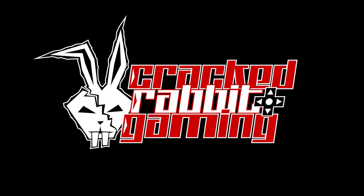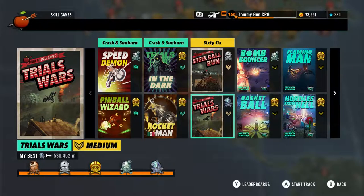Hey, it's Tommy Gunn from Cracked Rabbit Gaming, and I'm going to show you how to get a relatively easy diamond medal in the skill game Trials Wars, which is part of the 66 DLC for Trials Rising. This will also get you an achievement called Way Too Shiny.